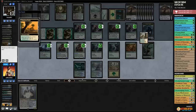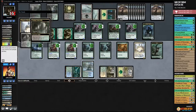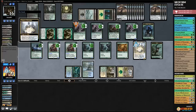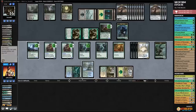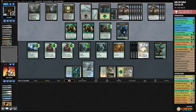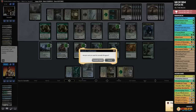Opponent cracks a Verdant Catacombs, gets a clue, cracks more clues and draws multiple cards. We can't really attack - opponent just eats our threats. Five cards in hand, six cards in hand for opponent as they keep drawing. We get Fatal Pushed and scoop. Those Tireless Trackers just went off - not sure what else to say.